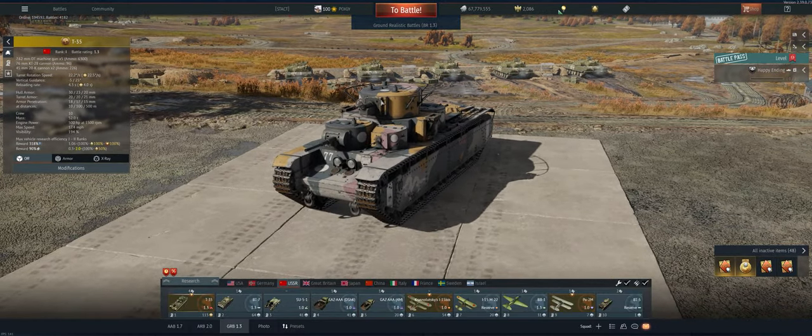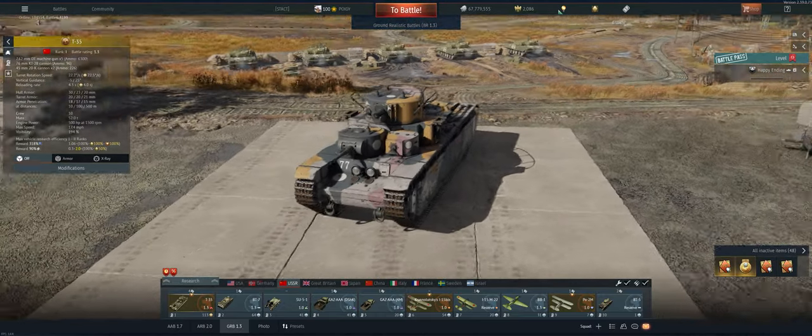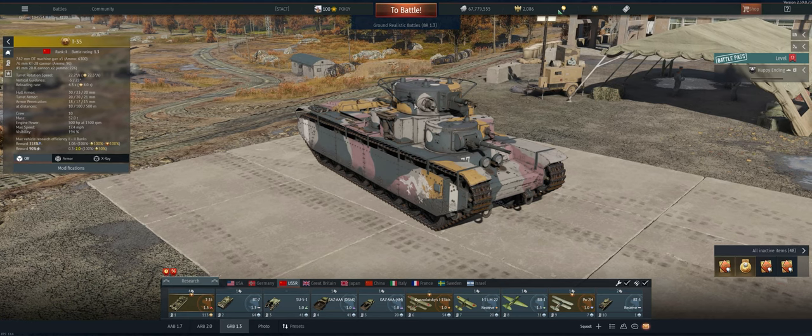The 76 is pretty good, the 45 is pretty good, and the fact that you can fire both at once — or back and forth, one then the other — means you can really put a lot of rounds on targets pretty quickly. I think that's it.